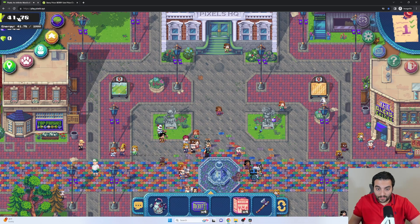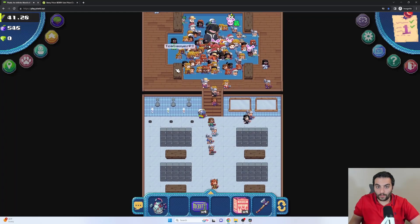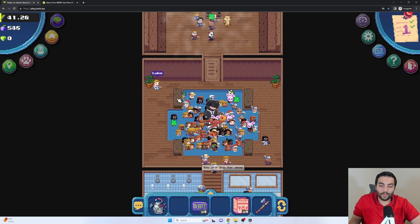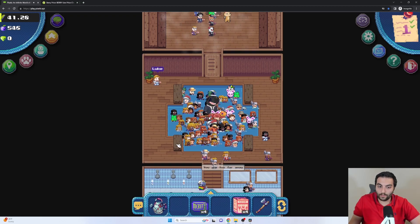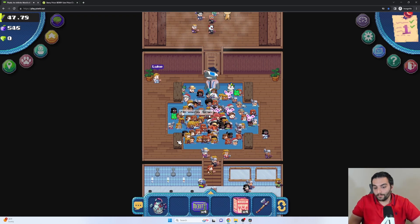Energy replenishes over time by itself, but there is a way to speed this up — you can go to the sauna located next to the land office and get in the water. If this is your first time, speak to Luke first. You regenerate 220 energy in one hour. When you click on the wood in the pool, it tells you how much energy is left to replenish. I can replenish 240 more energy by staying idle in the pool. After replenishing all of this energy, the pool will no longer help for the rest of the day, but if you come back tomorrow it resets. Other ways to replenish energy include going to parties, watching AMAs, or consuming foods and drinks.